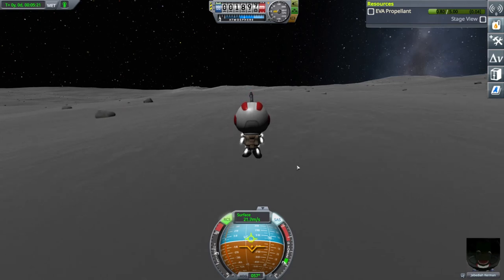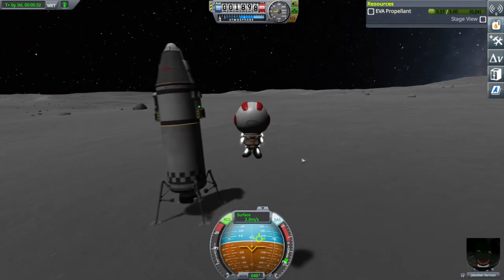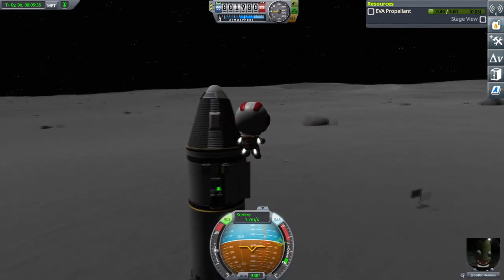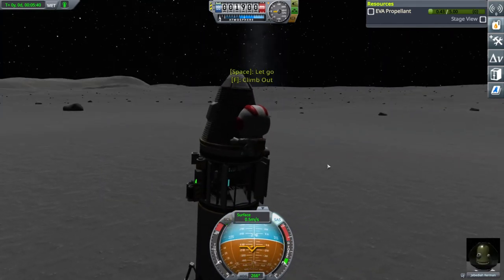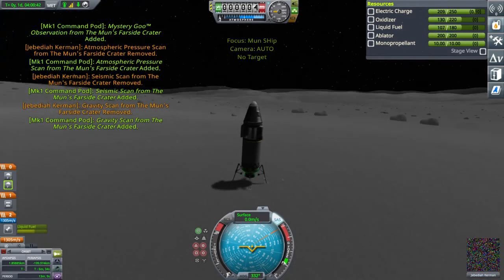Just come back and find your way back to your lander — you don't want to leave Jeb behind, although Jeb looks extremely happy right now. And that's it — we're done on the Mun. It's time to leave.